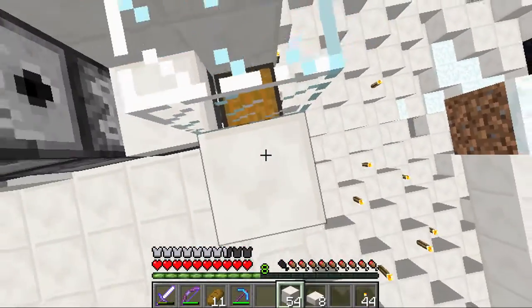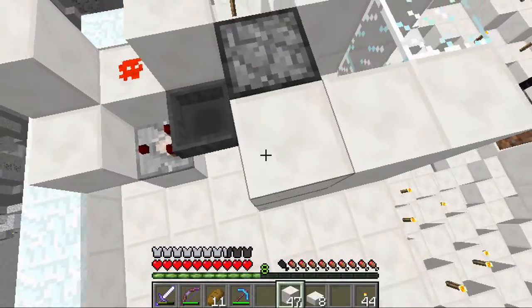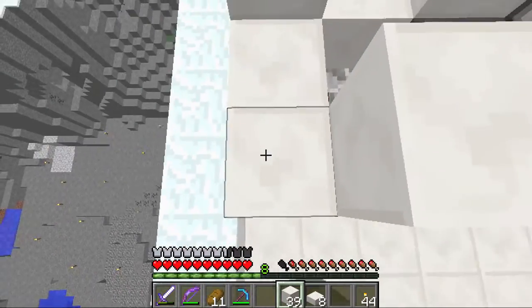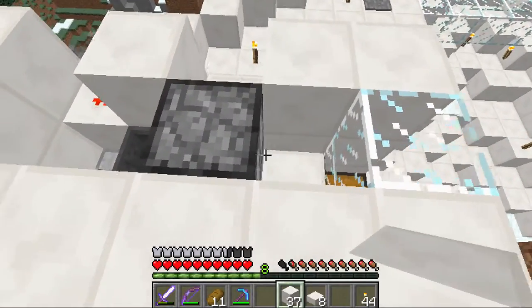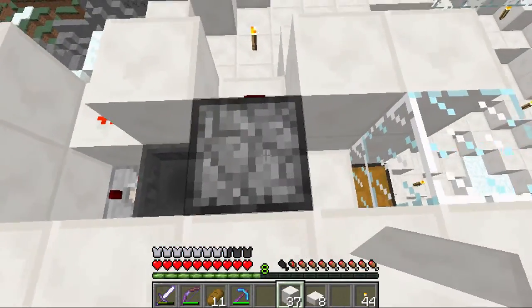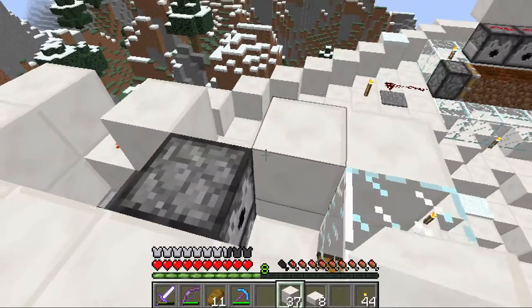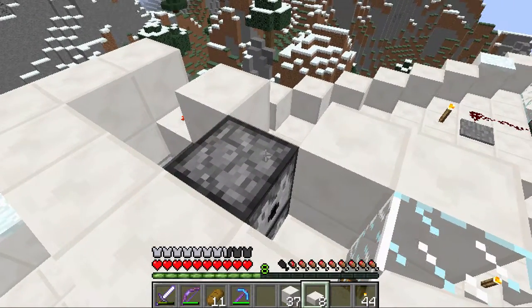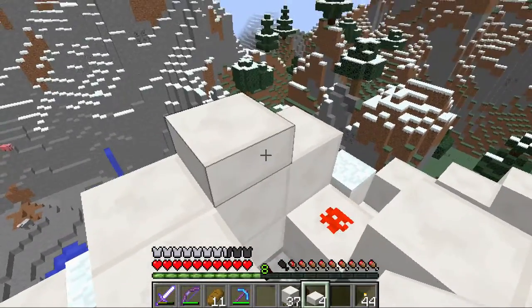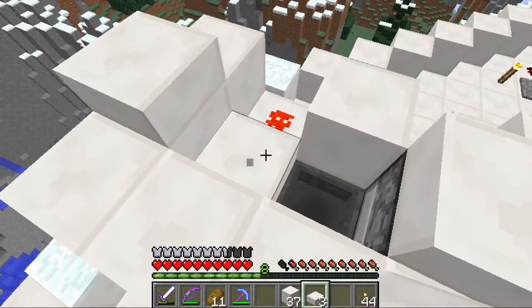So let's build another three blocks here and here. A few things to keep in mind with this build: when you build it, you don't really want it to be outside in empty air like this. Because rain can put out the lava that's burning the chickens. So I suggest doing something like maybe this — you could do that over the whole top or something. That's probably the best idea.